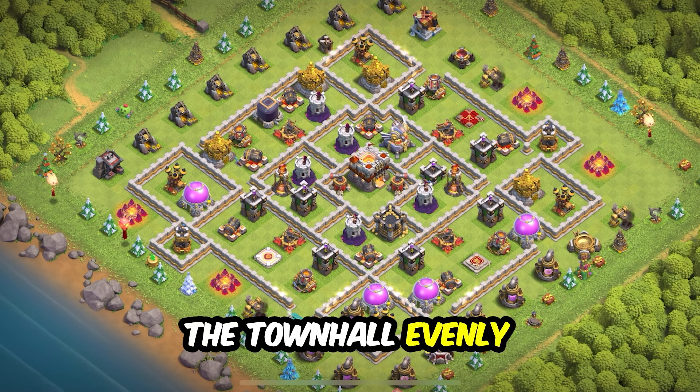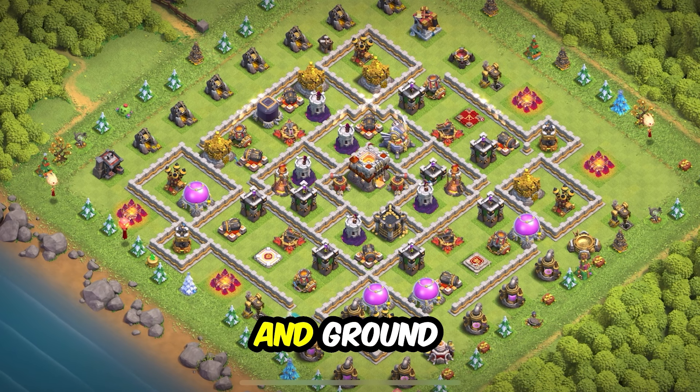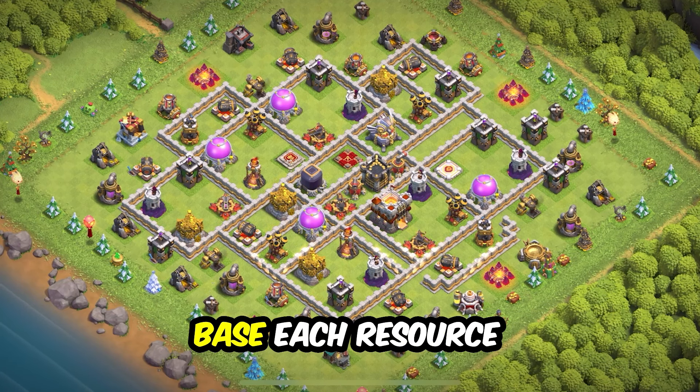Base 18: a perfect hybrid base design that will work well for farming and for trophy pushing. You can see the X-Bows are placed around the town hall, evenly spaced, giving the best coverage. Just make sure they are set to target air and ground.